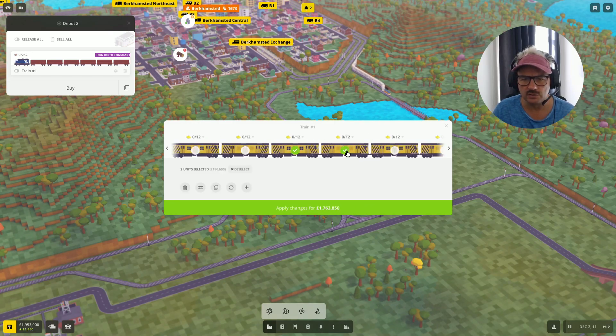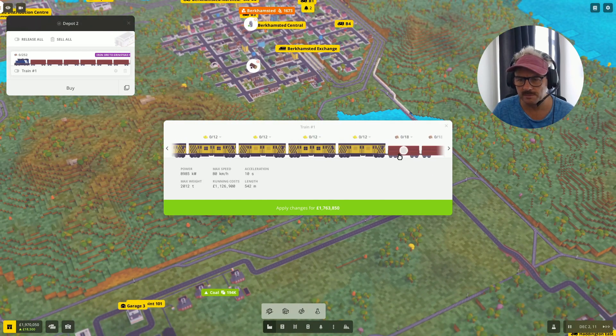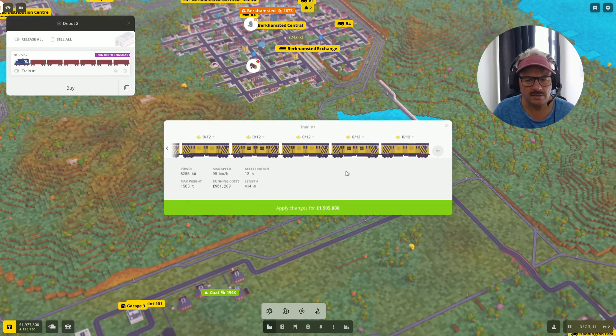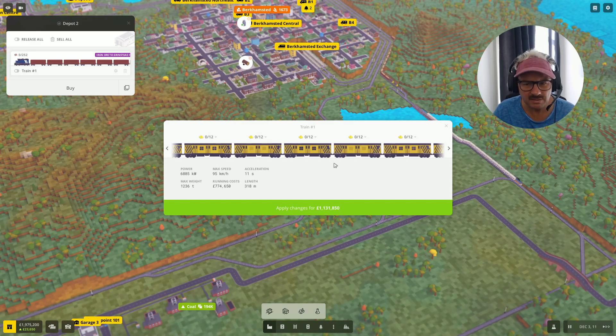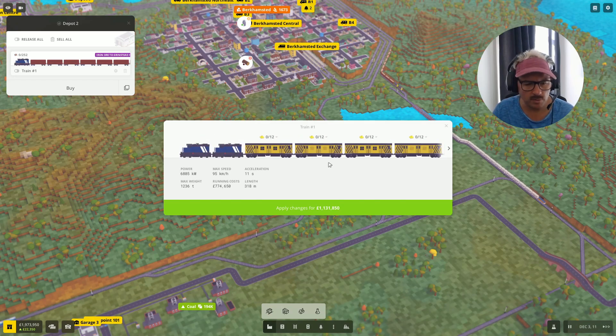I'm going to get rid of some of these guys and get rid of one extra. So we'll bin those. Now it's 400 meters in length — Jesus Christ, that's long. Let's get rid of two more. 318 meters in length. I'm tempted to go with this. Let's do it there.